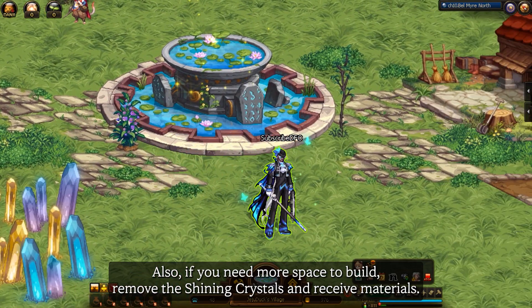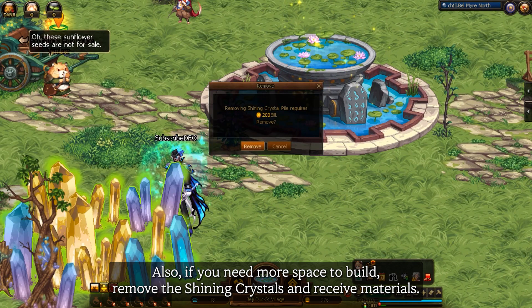Also, if you need more space to build, remove the shining crystals and receive materials.